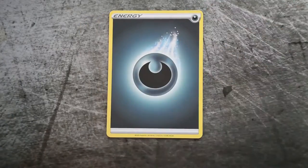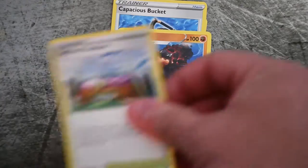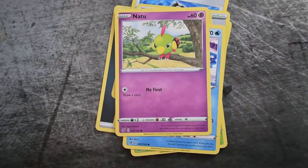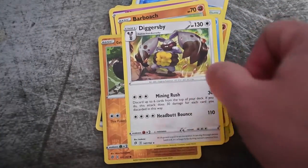It's true — it's whenever I don't pronounce things right. That's for all you special pumpkins out there getting prepared for Halloween. Dark Energy, Capacious Bucket, Carkol, Turffield Gym, Stunky, Grubbin, Wingull, Natu, Barboach, Yamask, and Diggersby. Hey, that's not too bad!